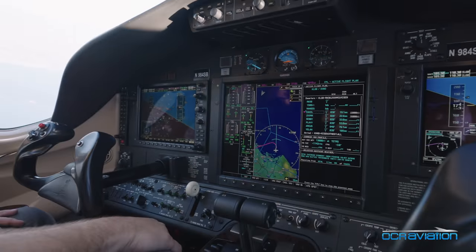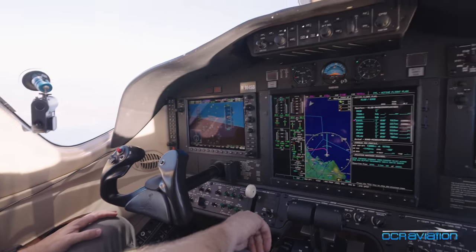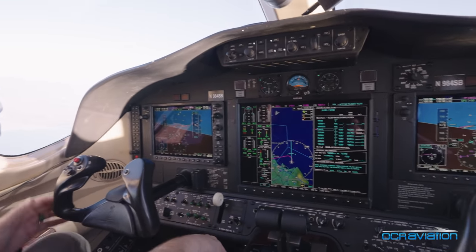Nice. Expect runway 30. SoCal. 440 Bravo, climb 18, 17,000. 250, not more left. 1,7250 not more left. Let's extend our traffic and stay safe. Okay, so we're climbing out and almost leveling at 270, which is going to be our final altitude on this short trip from Long Beach to Henderson.